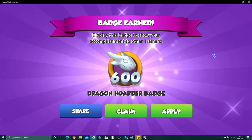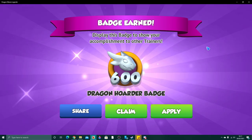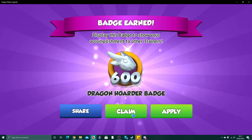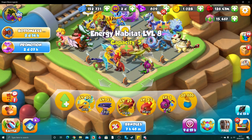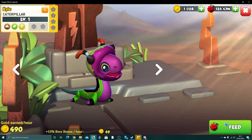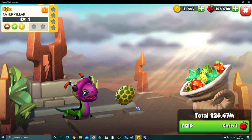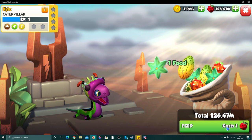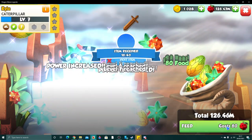600 dragon hoarder badge — lovely! I'm not going to apply this because I've got the MVP badge on my account, but I'll take it and add it to my pointless badge collection. So here we have little baby Kyle, who has a ginormous enormous head — I love it! I did want caterpillar a long time ago but the last couple of times he came around in events I just wasn't really around enough for it.